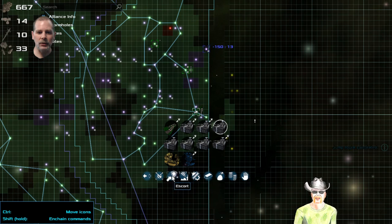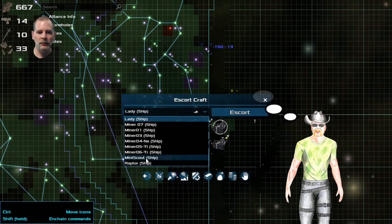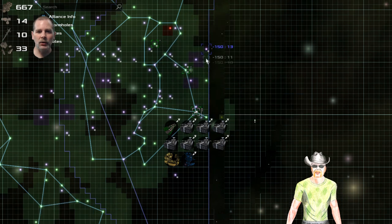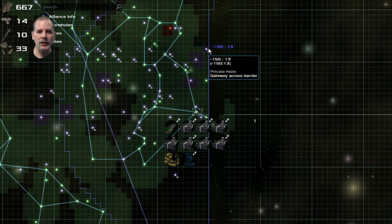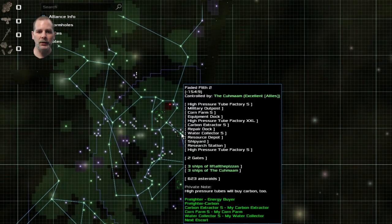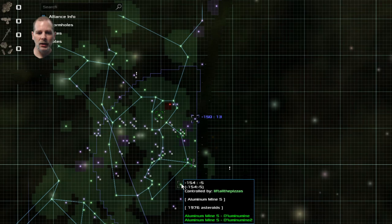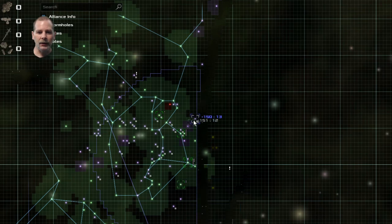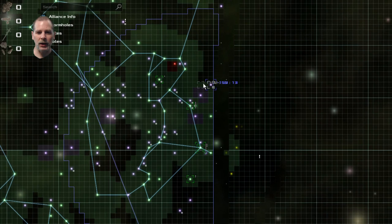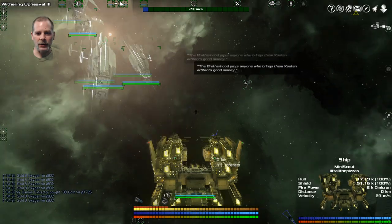Let's set this one to escort me — Mini Scout. There we go. All of us are going to go up to here. Up here is the gateway — that's what we did in episode 32 and a half. We went and found a couple more asteroid mines. Other than that we basically just went around to some of the yellow sectors and found the gateway. Let's go down there.